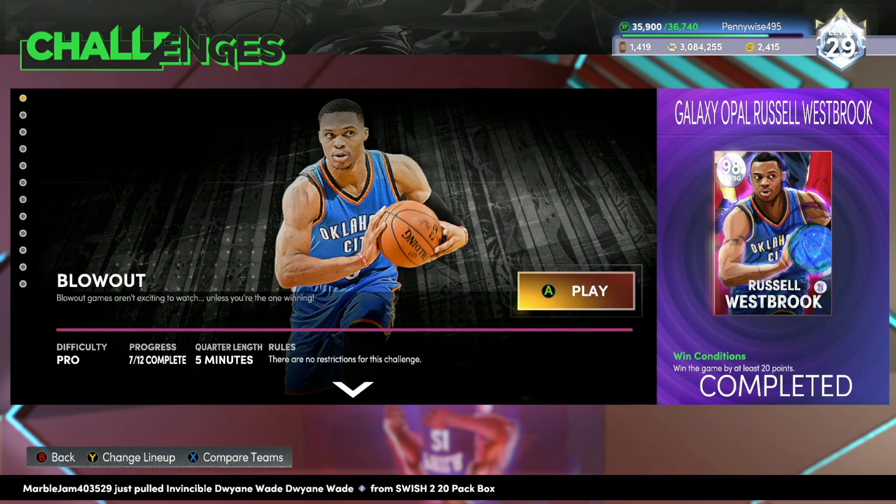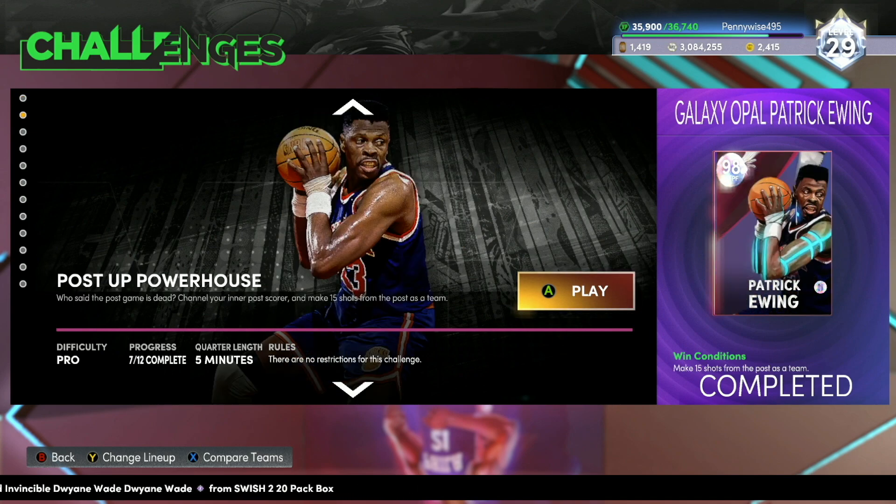If you guys have any problems, then this might not be the video for you, because a lot of these challenges do get difficult. The Blowout challenge is pretty simple — all you guys have to do is use whatever team you want, win the game by at least 20 points, and the squad you play is pretty much just the basic Phoenix Suns team.